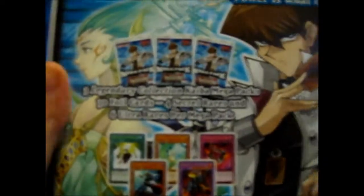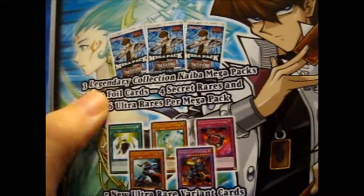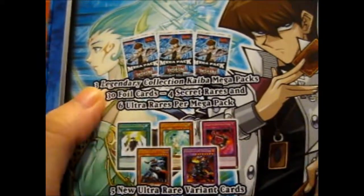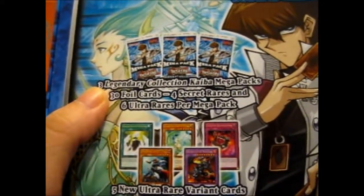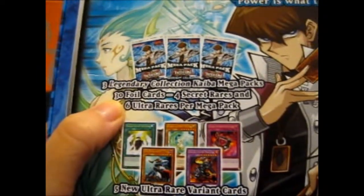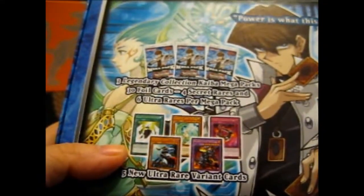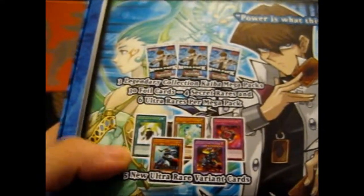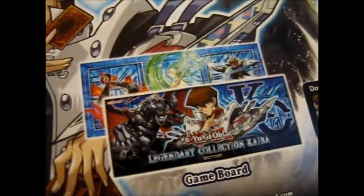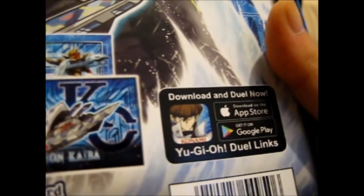If you see on the back here, you've got three Legendary Collection Kaiba Mega Packs. They have 30 foil cards — 4 Secret and 6 Ultra per Mega Pack. There are five new Ultra variant cards. There's also a game board, and there's an advert about Yu-Gi-Oh! Duel Links.